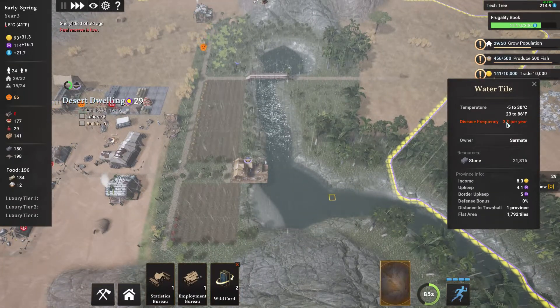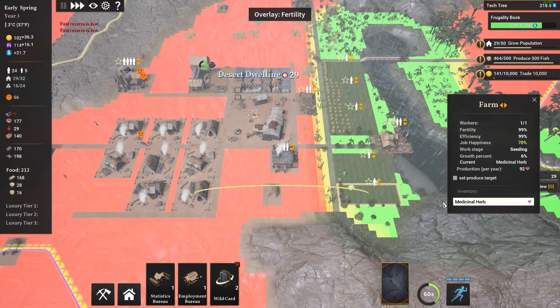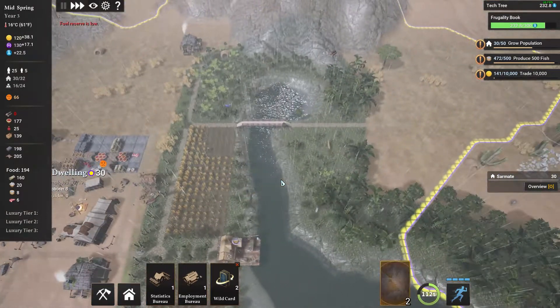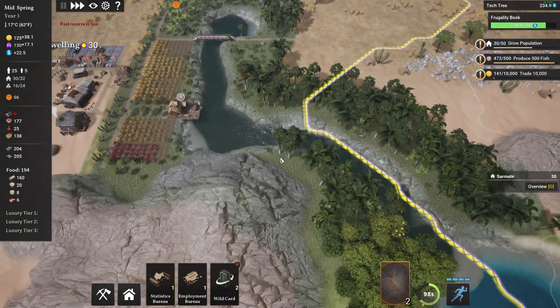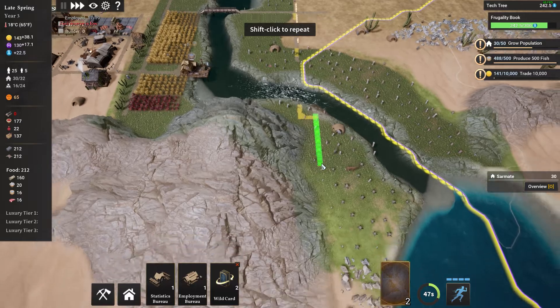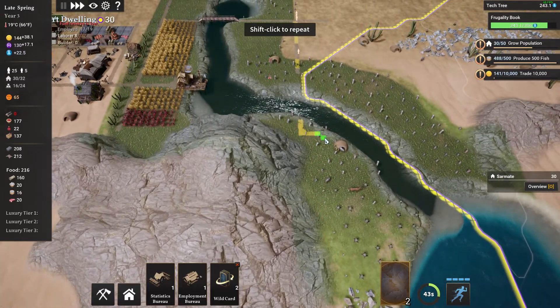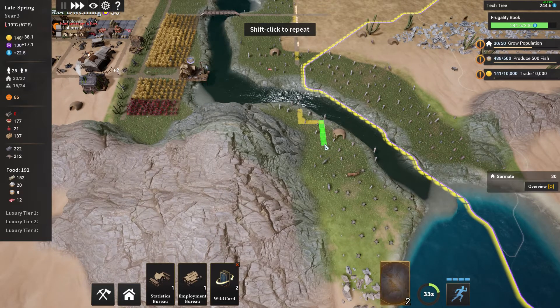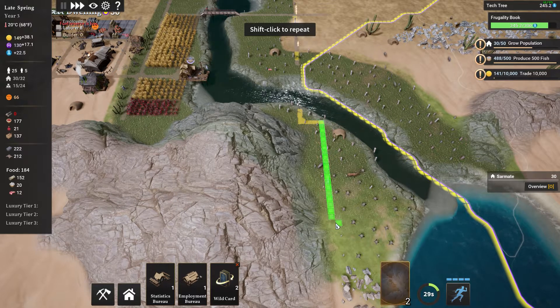It looks like we're freezing again, so that's cool. We need to get some stuff from the market — let's go ahead and grab some coal, because that's one of the better heating resources for the town. We have 226, so I'll grab 20 coal. That's going to take a little while to get here — you can see that little circular indicator, and when that finishes the shipment arrives.